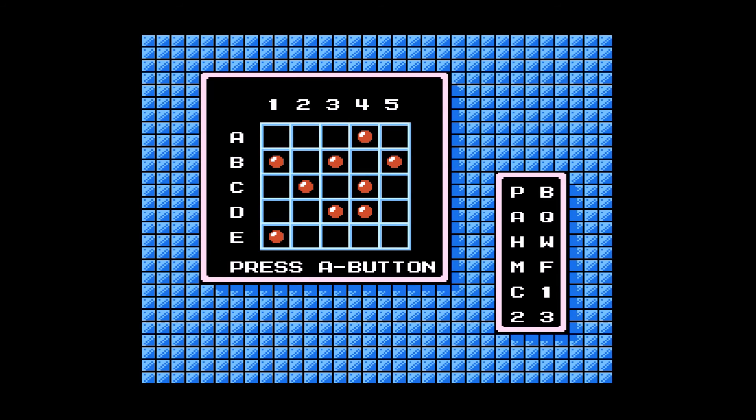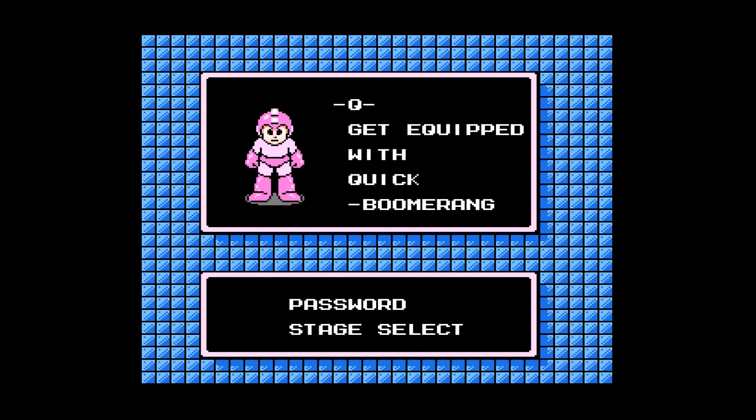I'm going to write my password down real quick here because I'm going to have to come back and finish this one up later. This is one of the cool things about this game — the password system. What we used to do is draw a little grid on a piece of loose leaf paper, since this was back when we were in school, and then actually color in the little dots. In Mega Man 3 they put in red and blue dots, so you had to remember which was which. One of my friends came up with the genius idea to use graph paper, and we'd make pages of just Mega Man password grids.